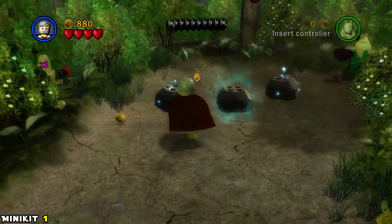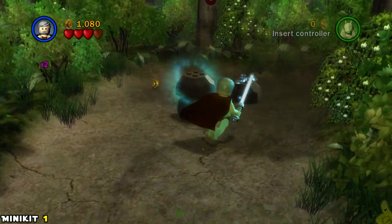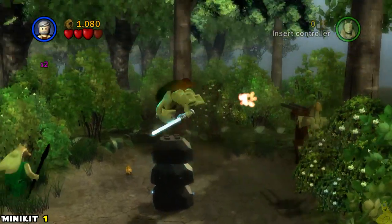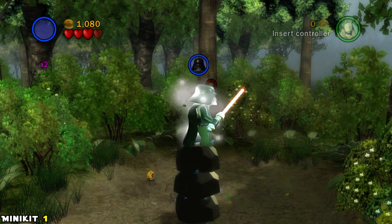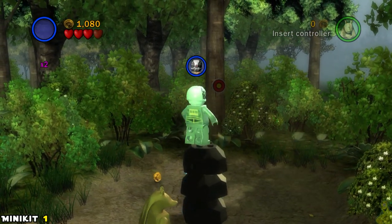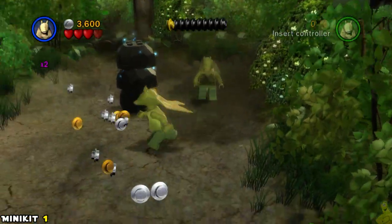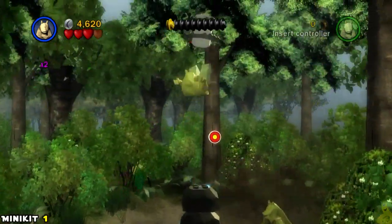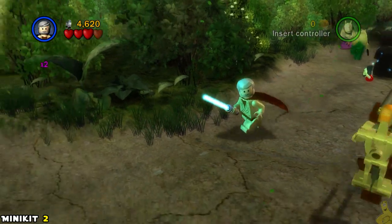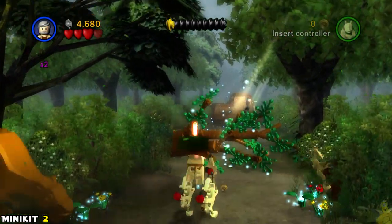As we start things off, we notice there is a mini kit label already on screen, indicating we're gonna get right to business. Head over to the far right side with somebody that has Jedi powers to stack these rocks up on top of each other. There's a target in the back — get your shooting on and ring it. Make sure you shoot that target and hop up onto the stacked rocks, then jump up with somebody like Jar Jar who gets that double jump and goes oh so high.